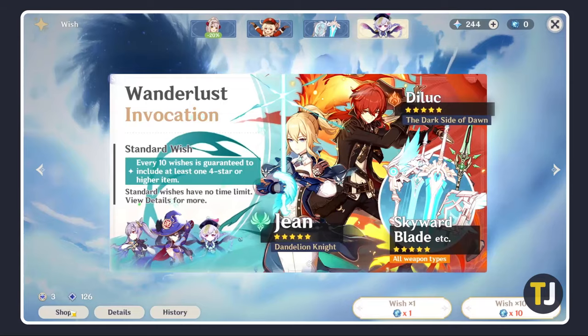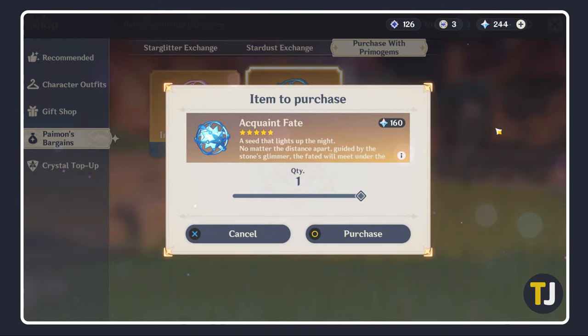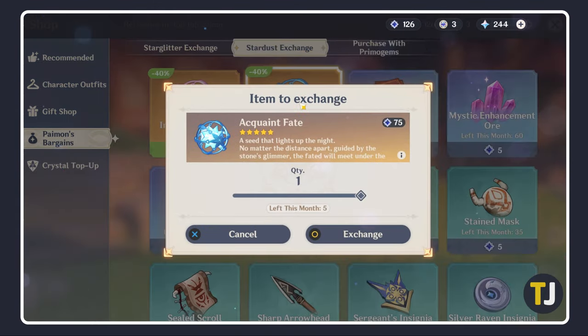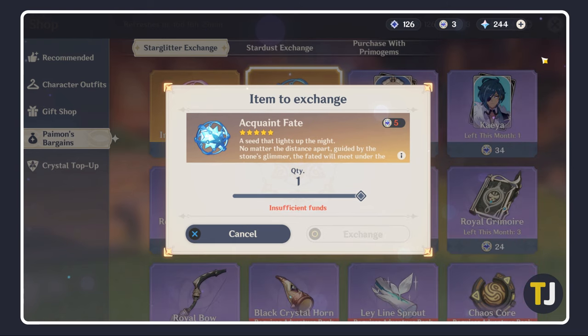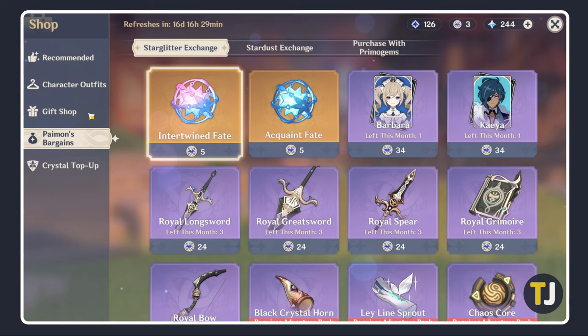As of recording, you can get him via the Wanderlust Invocation Banner, a standard wish banner that thankfully doesn't expire. To wish upon the banner, you'll need a Quaint Fate, which can be bought using 160 Primo Gems, 75 Stardust, or 5 Star Glitter from the shop under Payments Bargains. You've got a 0.3% chance to land a 5 Star character or item, with a 1 in 15 chance of it being Diluc.